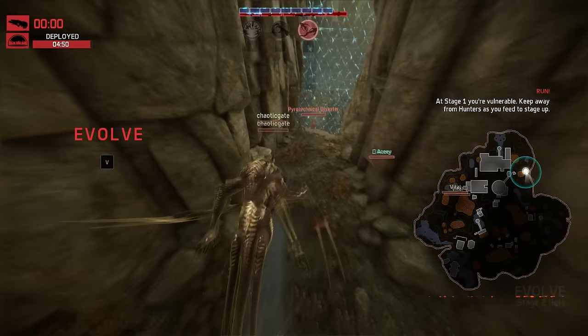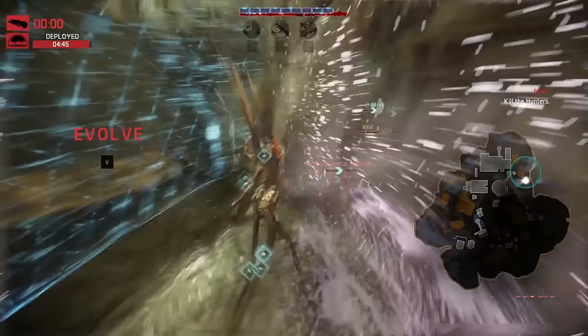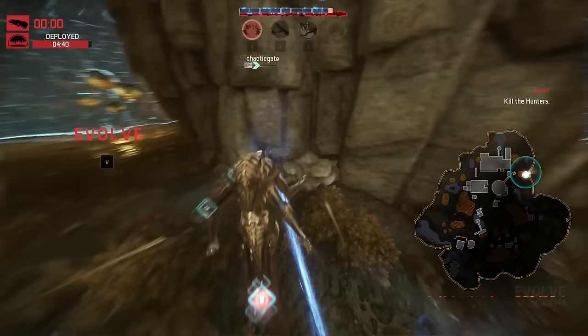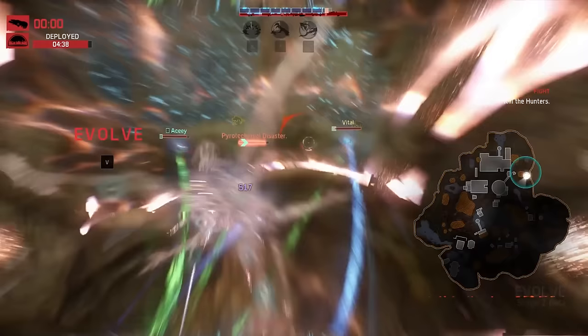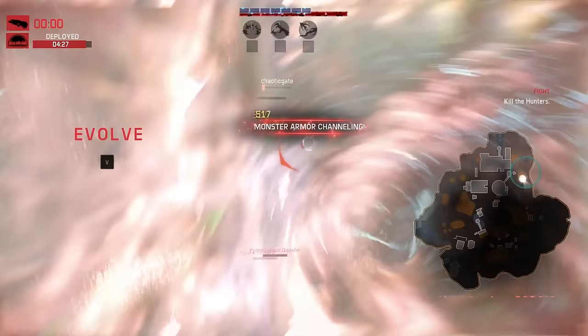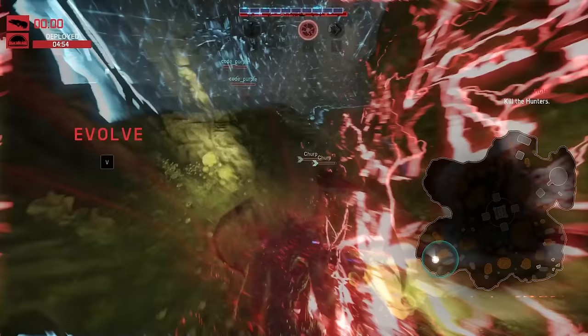Before talking about Stage 2, let me introduce dome mechanics. Hunters can apply a dome — think of it as a portable arena rather than an actual net. This allows hunters to apply damage to a fleeing monster. Any hunter can deploy the dome and trap you inside it. When you are at Stage 2, you are at equal strength with the hunters, and it becomes a challenge of skill and experience. Once a dome is up, only three things will make it fall: the hunters win, the monsters win, or the dome timer expires.